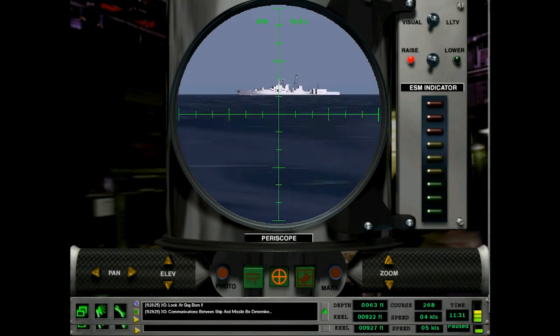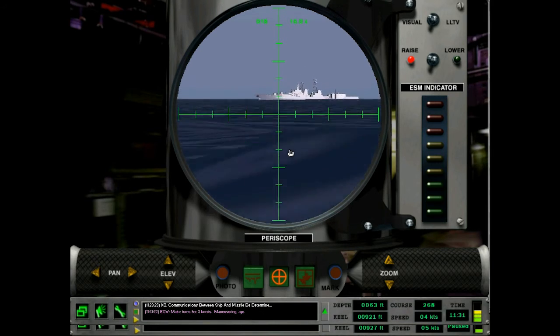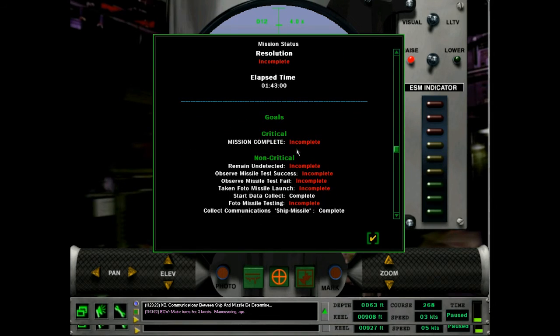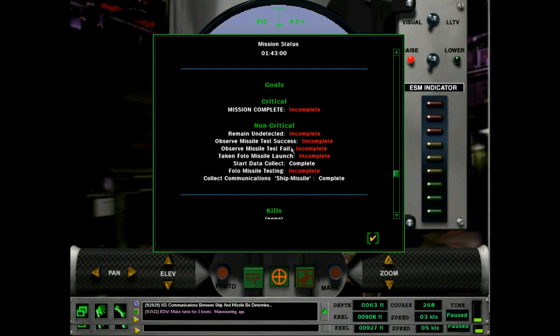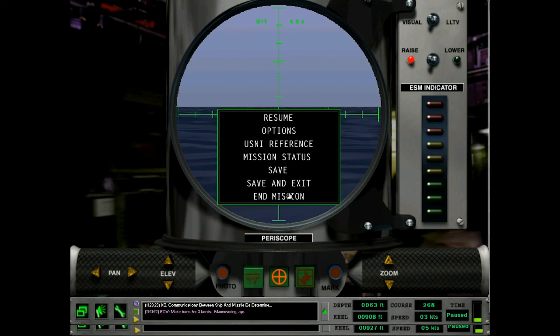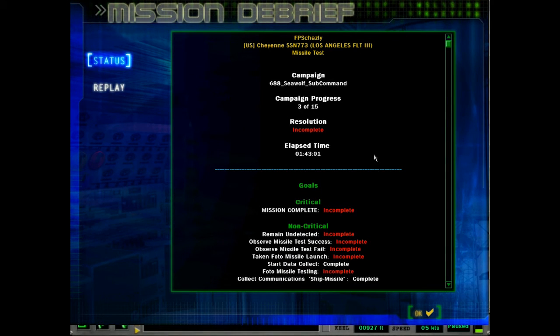Let's speed up time a little bit. Slow to 3 knots — make turns for 3 knots, maneuvering. Something's not going right here. Let's check the objectives: remain undetected; observed missile test — success, we saw that; didn't see the missile test fail; take photo of missile launch — I think I did that, it's hard to see. 'Photo missile testing incomplete.' Whatever this is — let's save and quit. Incomplete.